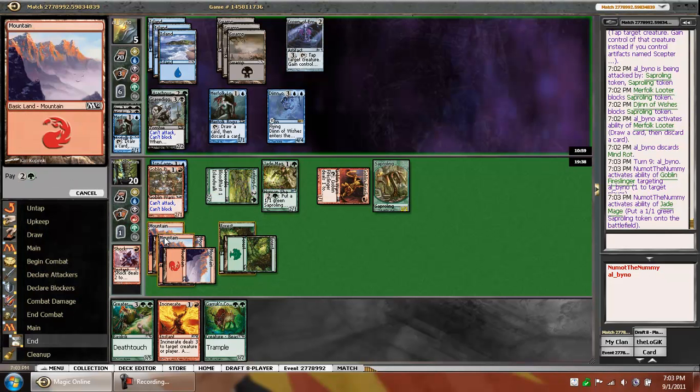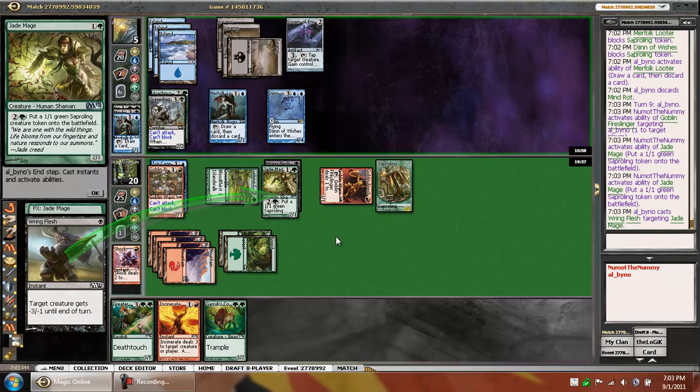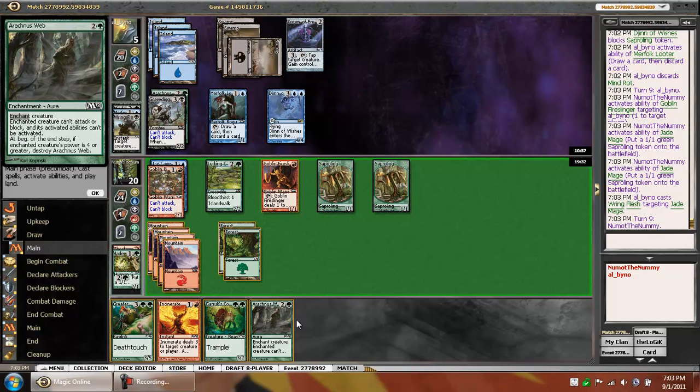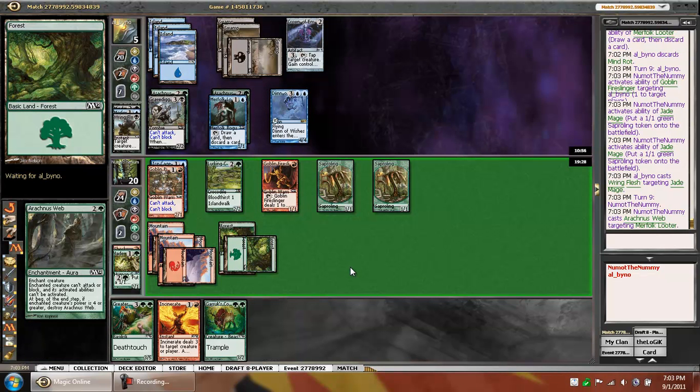Plus, we know he has a ton of counters in his deck, and by just using the efficient resources we had on the board, we could just overwhelm him. This makes it interesting. We'll Arachnus Web his Merfolk Looter. He's going to loot in response, potentially then Negate or Cancel.